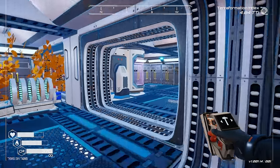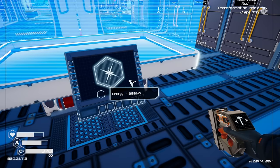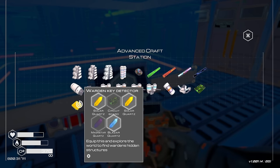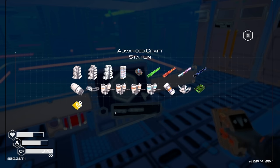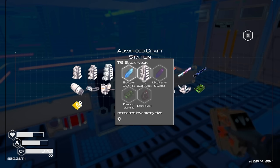I also need a circuit board. Let's get that built. What does the key detector do exactly? 'Equip this and explore the world to find Warden's hidden structures.' We've found some keys in the past that unlocked some things — and this said we have to find 10. Very interesting.